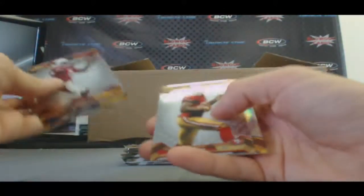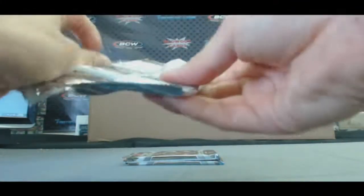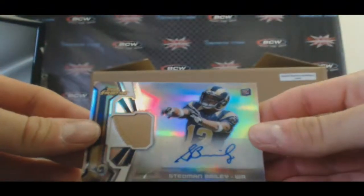Last mini box. Nice box. James Jones Refractor. Let's get one more big hit here — Red Refractor, Peyton Manning. That's nice, 17 of 50. Jordan Reed. And our patch — and it is a two-color Stedman Bailey. And finish up with base.